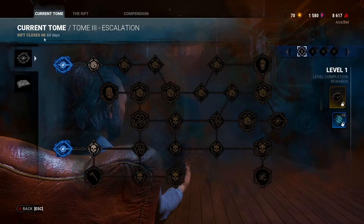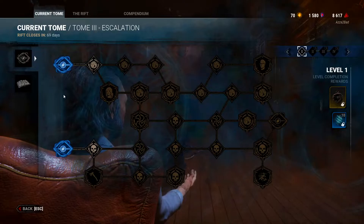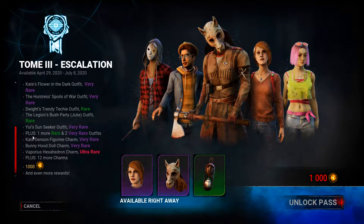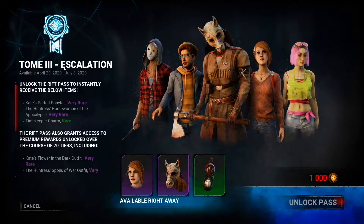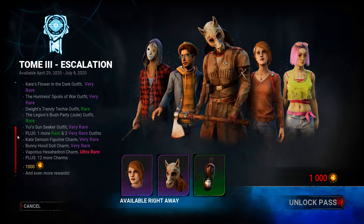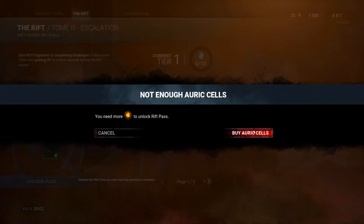Here's the current Tome 3 Escalation and the challenges — we're not going to dive into them, we're going to look at the rift pass. So here we go. Unlocking the pass: instantly receive the items below. We receive the Timekeeper charm, the Mask of the Huntress, and Kate's parted ponytail — very rare. The Huntress Horse Woman of the Apocalypse — very rare, that was a tongue twister. The rift pass grants access to premium rewards, which we'll look at ourselves.